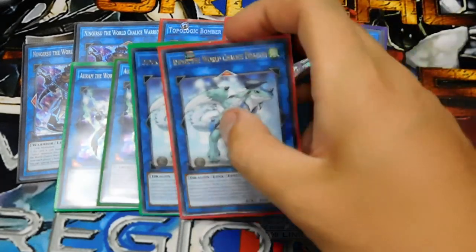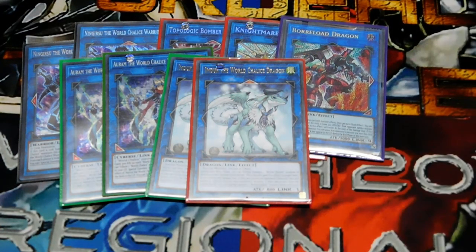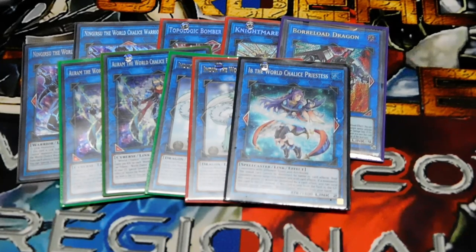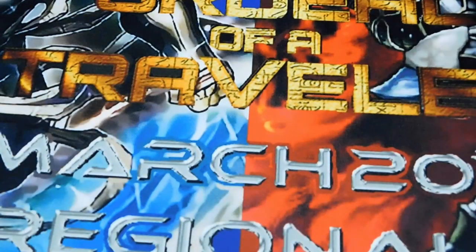Two Arm-Aid Duck — easy to summon with the Mystical Shine Balls or basically any normal monster. If it's destroyed, target a World Chalice in your graveyard and special summon it. Ibell — if she's co-linked she can't be destroyed by battle or card effects, so Raigeki won't really work on her. She'll be the only one sitting out there.